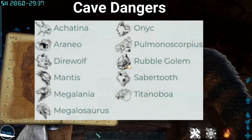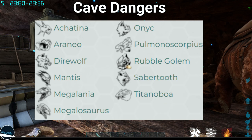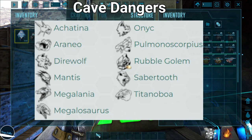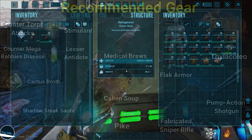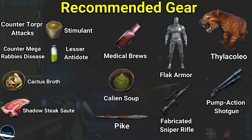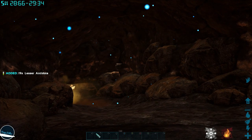Aside from the dangerous creatures you'll be facing as shown on the screen, you'll also have to combat extreme heat, which you'll need your consumables for — such as the shadow steak, the cactus broth, or the kailean soup — in order to even make it to the artifact and not die of heat stroke. The following gear you need to tackle this cave based on my approach is shown on screen right now, and the player stats as shown before are basically the exact same as with the other artifacts.